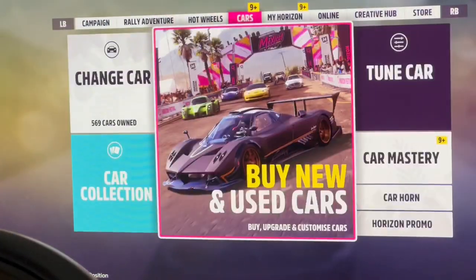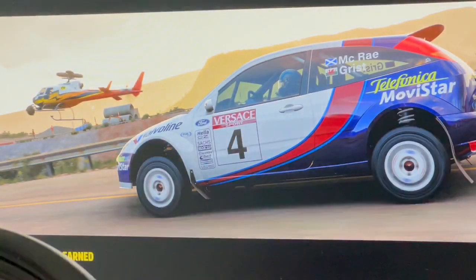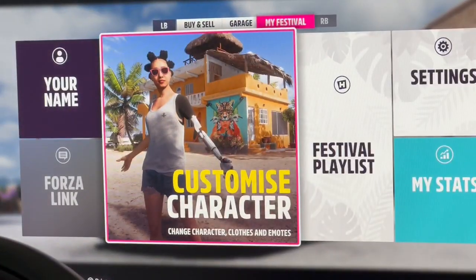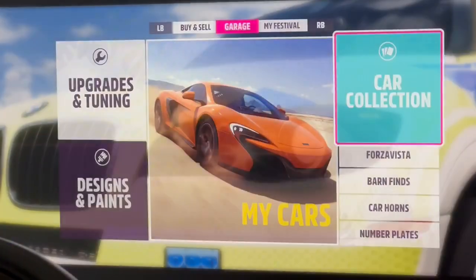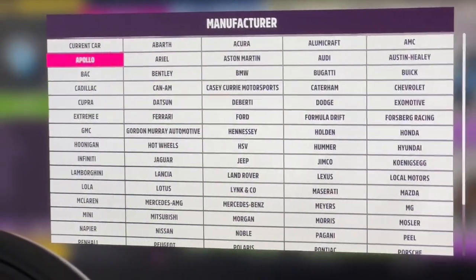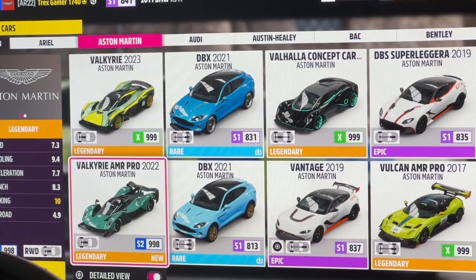Let's see the new cars. Let's go to My Horizon and travel to my house. Two new cars: the Aston Martin Valkyrie AMR Pro and the Megane RS. Let's customize our AMR because this car is a highly anticipated beast.